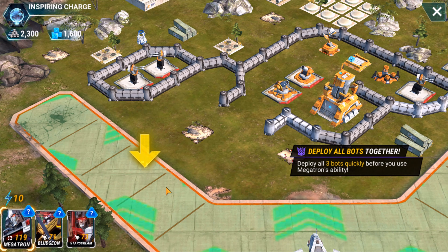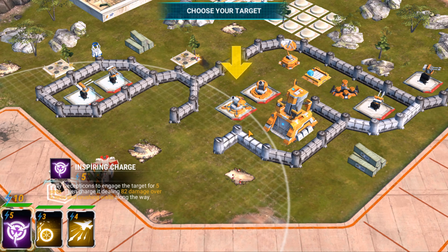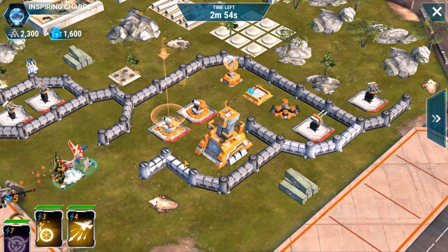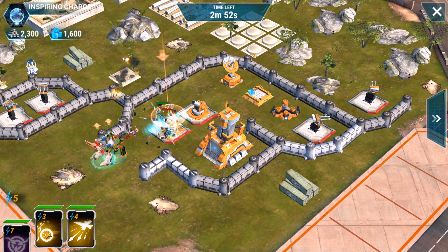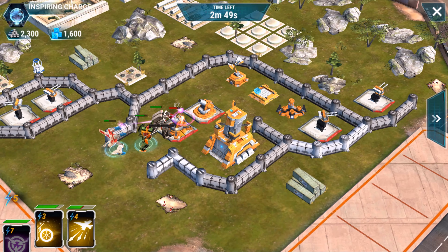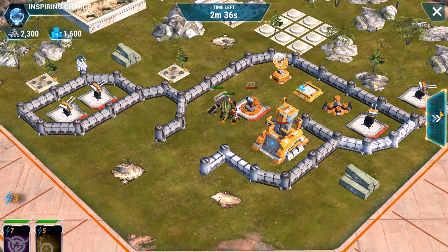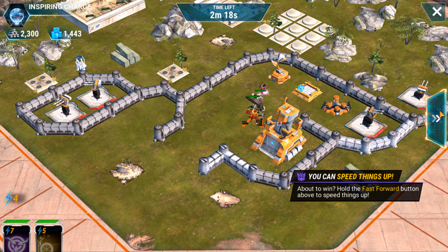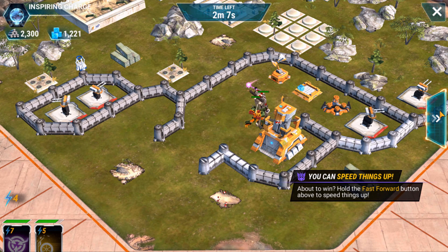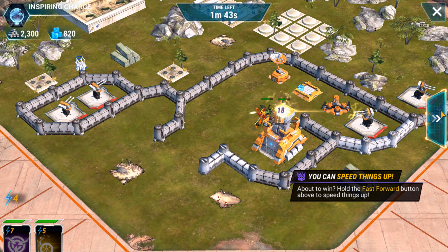First base, very simple. What you need to do is deploy all the bots and use the inspiring charge of Megatron into the mortars. Obviously you can use Bludgeon, you can use Starscream — use their abilities just to finish it up. And that will be the first base.